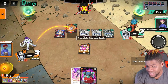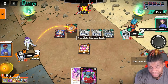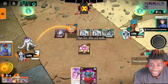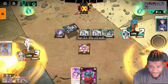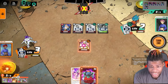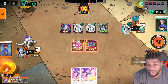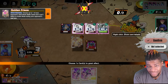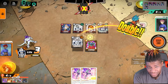His opponent is thinking whether to come out of hand to stop the Vegeta from dying. Honestly he should just let it go — he'll still have one 25k or 35k to swing with. He does let it go, smart move. I play Sorbet and draw into another Supernova. It was just his time to die honestly. I swing with Golden Frieza and tap one of his Gokus — this should be the last turn.